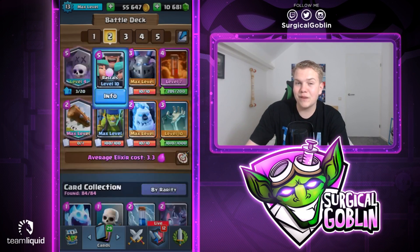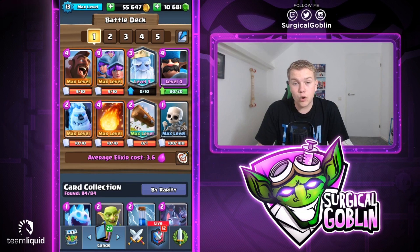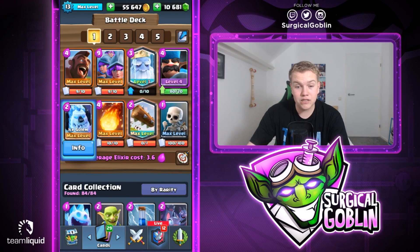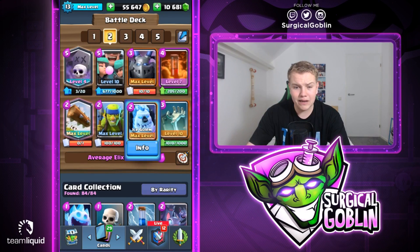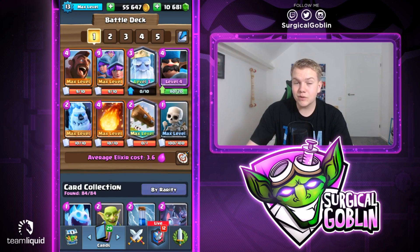This deck is super consistent and super fun to play with. Rascals are actually really good in my opinion. At number one, I'm pretty sure you guys will know this deck, but it's insane. This is a Hog Rider Three Musketeers deck without the Collector. We have two spells - Fireball as the big spell and Log as the small spell. We have Royal Ghost, Hunter, Skeletons, and Ice Golem, with 3.6 average elixir cost.